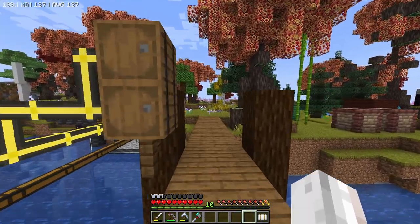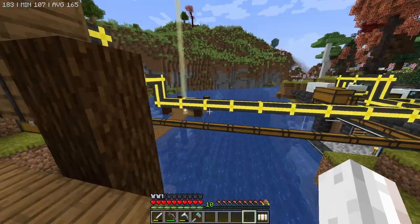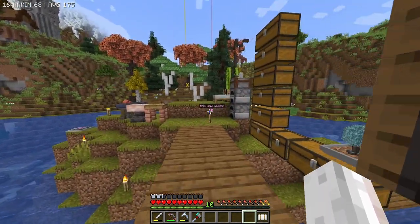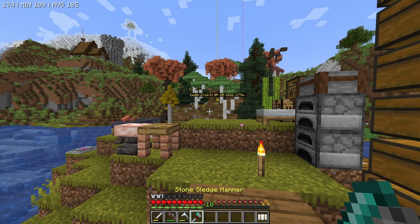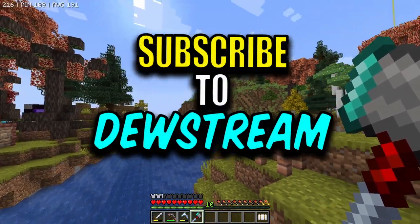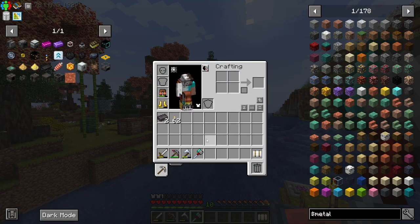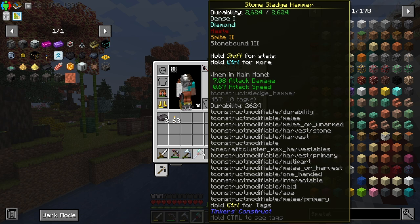Hello everyone and welcome back to All the Mods 7 — I almost said 6, almost slipped up. In the last episode we did something pretty big. We made a hammer; it's pretty cool, it can dig and mine diamond ores and stuff. It can mine obsidian and it only cost us one diamond, and it can be repaired with cobblestone. Pretty crazy.